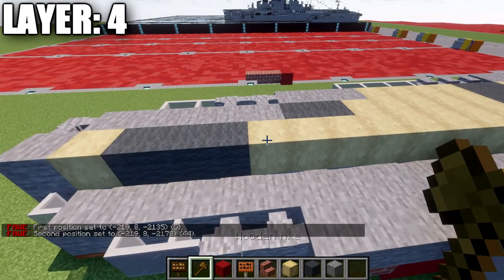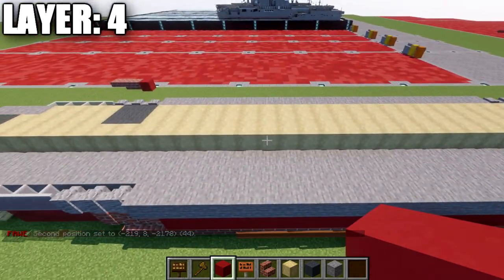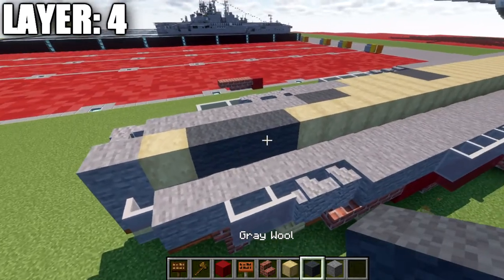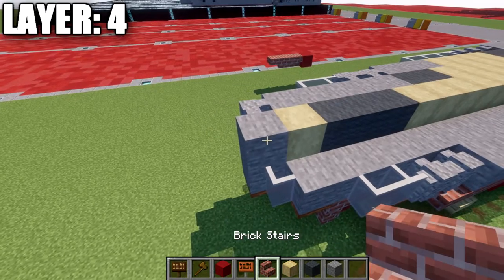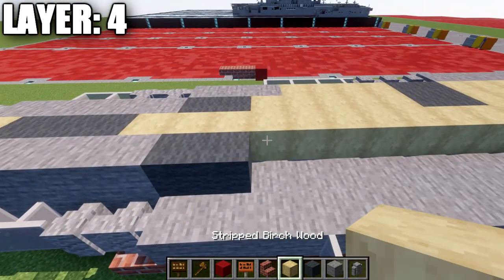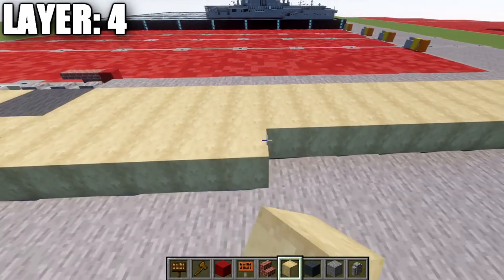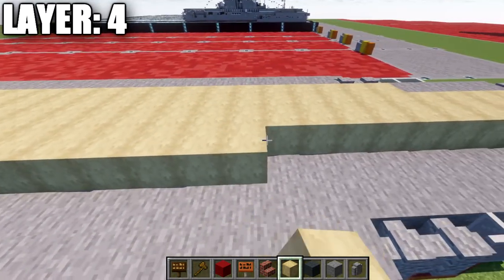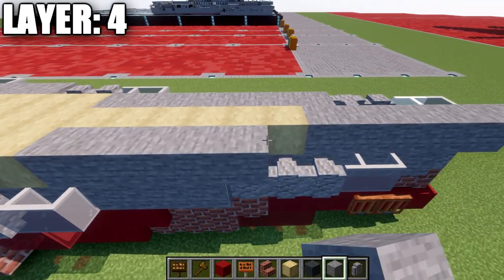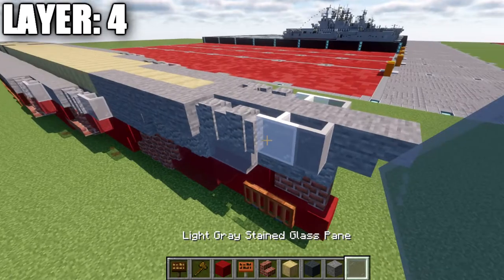Then place down three gray wool blocks, then another stripped birchwood block, and then a stone block on the very end. Place down the andesite wall, then five stone blocks forward, two more gray wool, then five strip birchwood, two gray wool again, then 28 strip birchwood forward, and then seven stone blocks, two andesite walls, a white stained glass pane, and then a light gray stained glass pane.